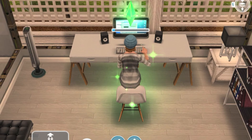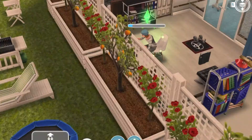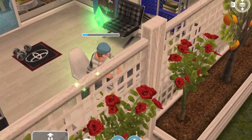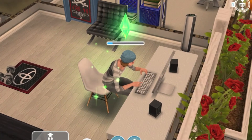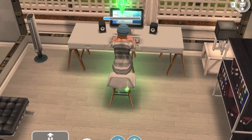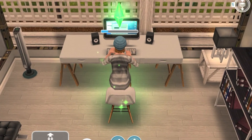Next up is this computer that costs 90 social points, and it's similar to a Mac desktop. I'm going to try and show you all the sides if the plants don't block me. The plants are kind of blocking it, but the back is just the same color as the frame, and that is the image you see on the computer. It has some speakers and it's on a long table with a nice chair.